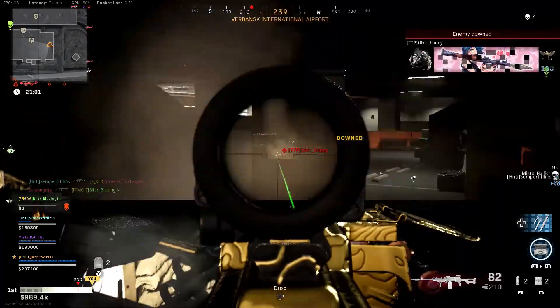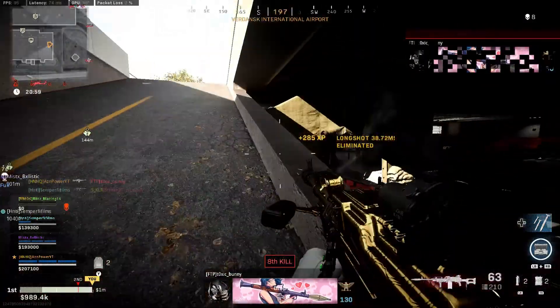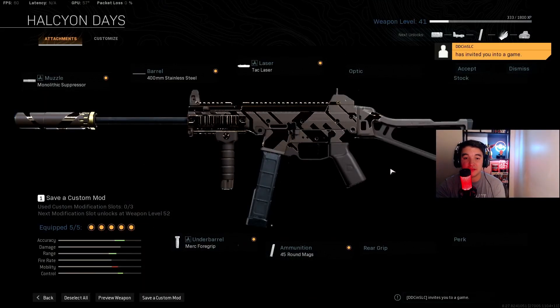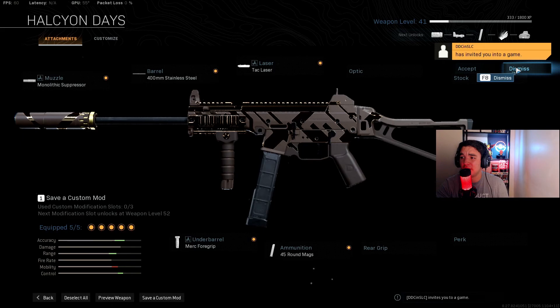Obviously the best SMG to run with a sniper is the MP7, but this list is about underrated weapons. For the Striker 45 class: Monolithic Suppressor, 400mm Stainless Steel barrel, Tac Laser, Merc Foregrip for increased hip fire, and the 45 Round Mag. I don't run a sight on this — the iron sight isn't super clean but it's not bad either. Definitely try this out and let me know your thoughts in the comments.